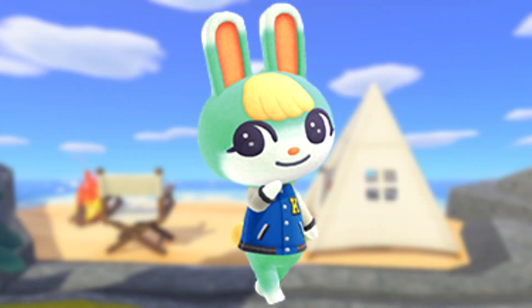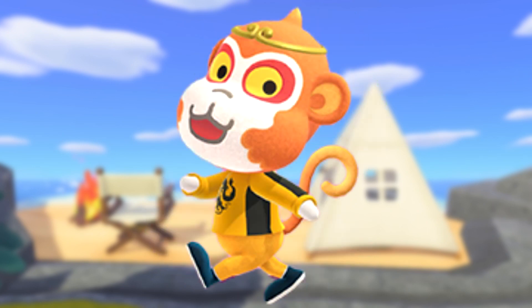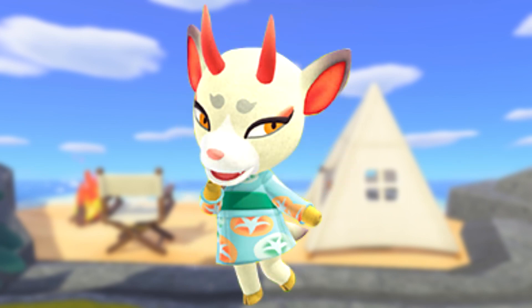Sasha is our new male rabbit, a mix of green and blue in color with a personality of lazy. Iona is the very interesting blue female squirrel — interesting of course because of that almost celestial looking tail that she has. Her personality is normal, even if her tail is not. Tian Sheng is the new bright orange male monkey who just so happens to give strong Wukong vibes. His personality is jock. Shino is the slightly oni-looking female deer with that cream color but then the red horns that stick out in stark contrast. Her personality is peppy.